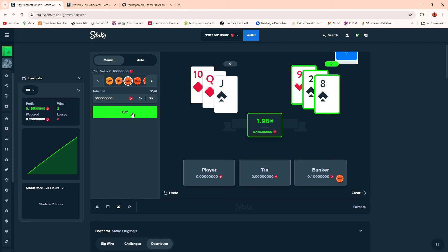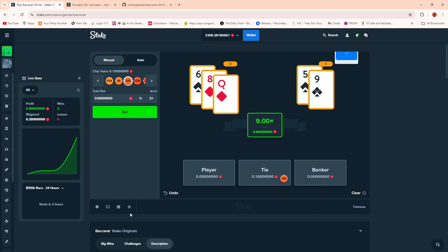Now if we bet on the banker - that was lucky, both won - it paid at 1.95x, not 0.95x, so it's your stake amount back plus 0.95. I turned 0.1 into 0.95. All straightforward so far. If I clear this and just do a tie - this may take a few tries - it paid at 9 times the bet amount, which is basically 8 times the bet plus your stake amount back. All good, all in line with the instructions.